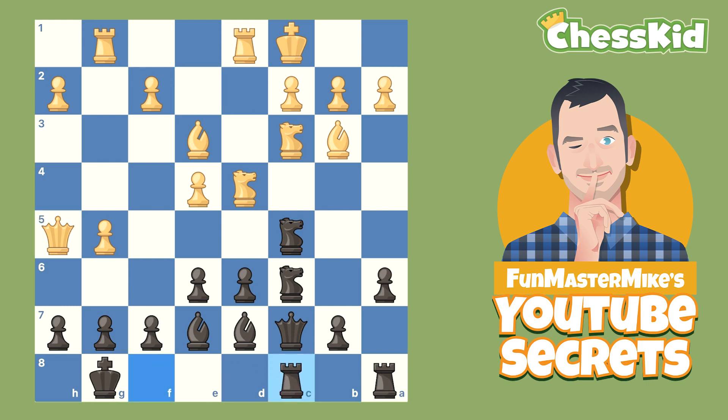Rook on F to C8. You might think, why is Black abandoning the king's side? How is that going to help? Well, you're about to find out because that's how YouTube works — we learned something.